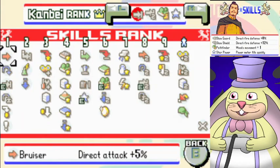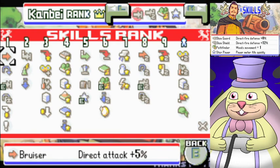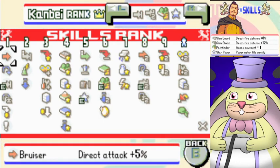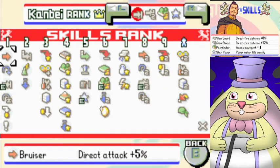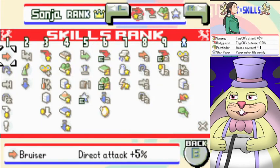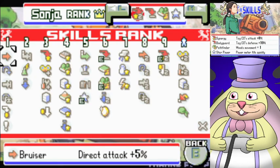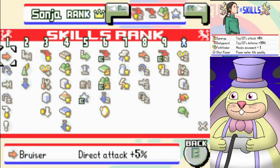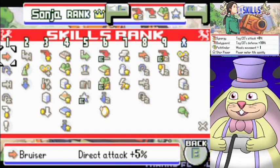Now with Kanbei, I'm basically stacking a bunch of defenses on him. He's got the two skills that give direct fire defense, so indirects are still kind of a weakness. He's got Star Power, so his power meter fills up faster, and Pathfinder is going to be very important for these maps. In addition to the defense boost from Kanbei and his skills, Sonya is mostly going to be in the back on the bench, because you want to keep Kanbei out in front for most of this mode. She's got the skills that give her partner more attack and defense while she's on the bench, and she's also got Pathfinder and Star Power as backups.